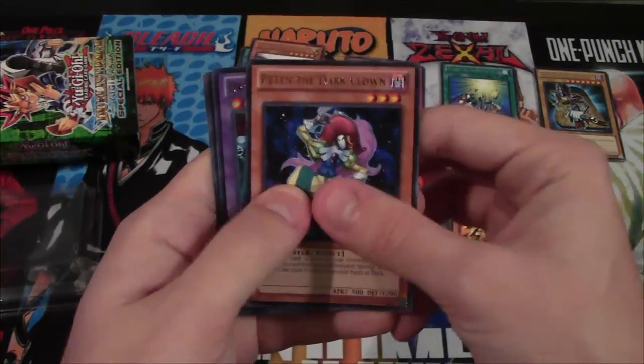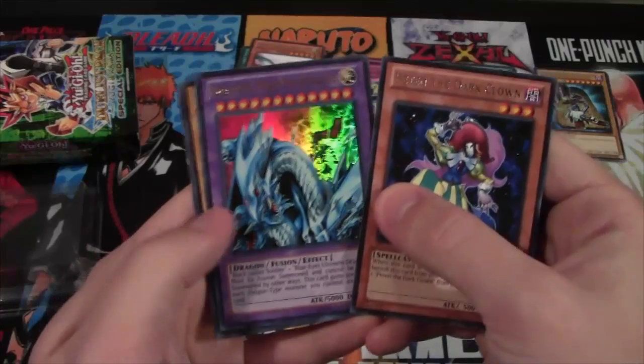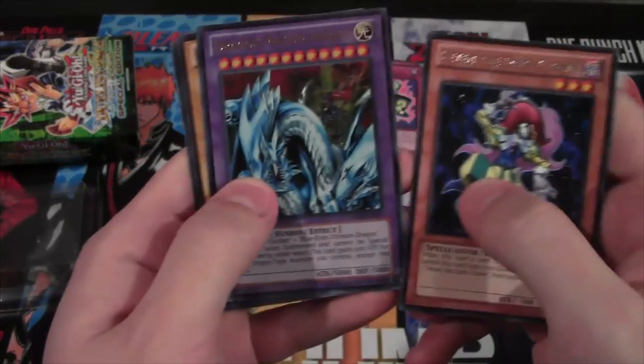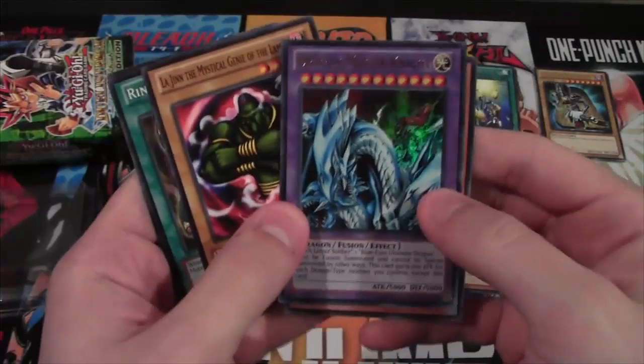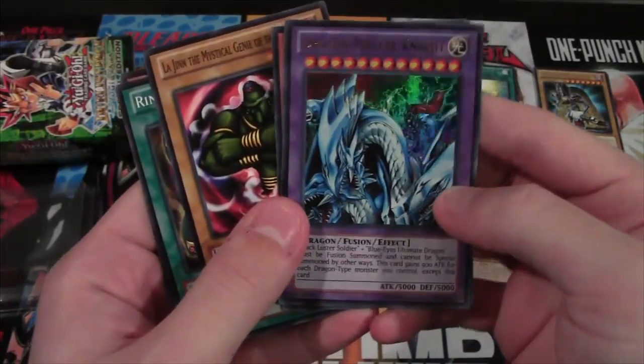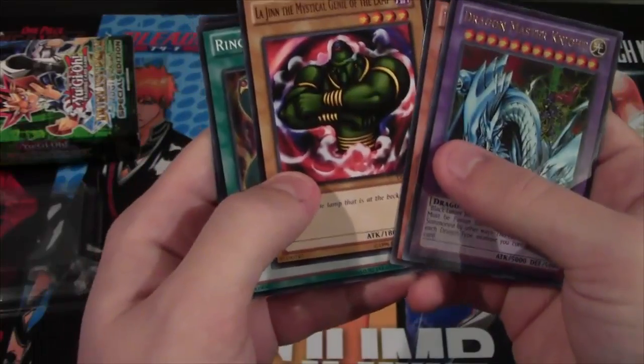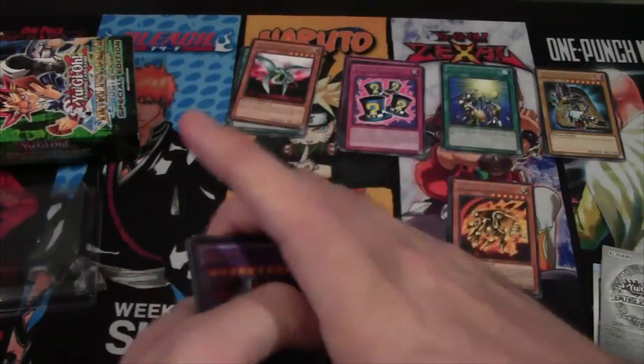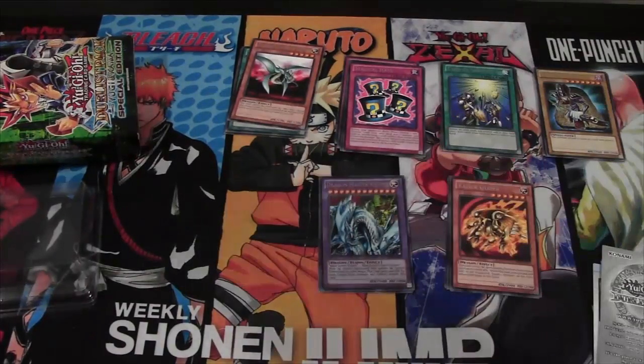Alright, we have Petit the Dark Clown — our luck's not completely gone. We have Dragon Master Knight! Love this card, the artwork is just so cool. It's nice to see this card. We also have Legend of Misal Genie of the Lamp, Ring of Destruction, and Ancient Lamp — yet again, two cards that go together. So yeah, we ended up getting at least one holo, so that's nice.